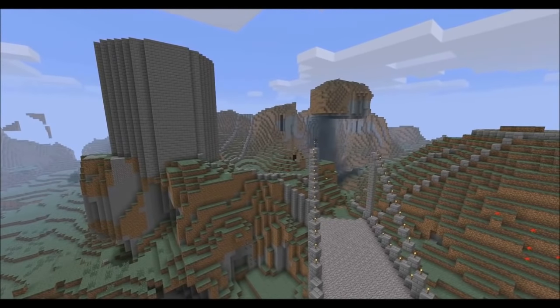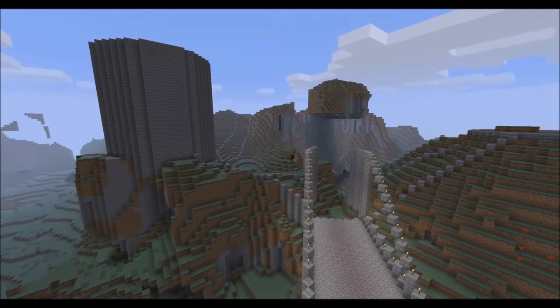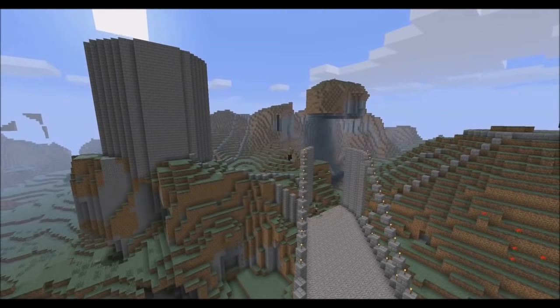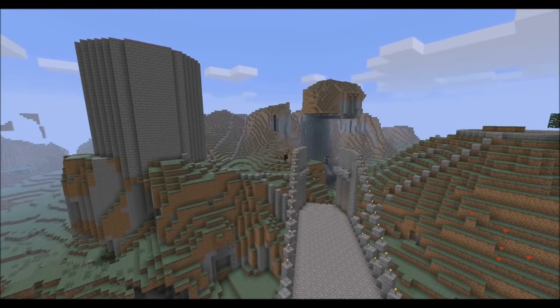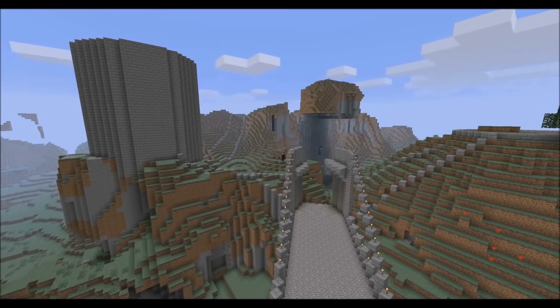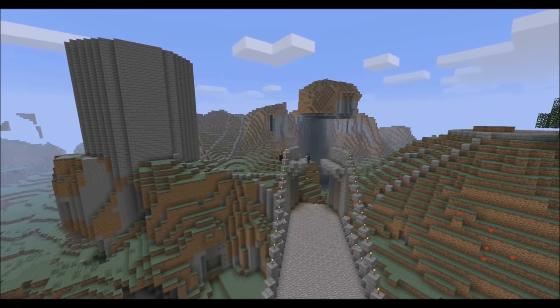We're actually building the gate that you'll walk through to enter the castle, just extending the gravel path a bit more. We're going to do it like an arch effect as well, just building layer upon layer so we can get that kind of arch effect.